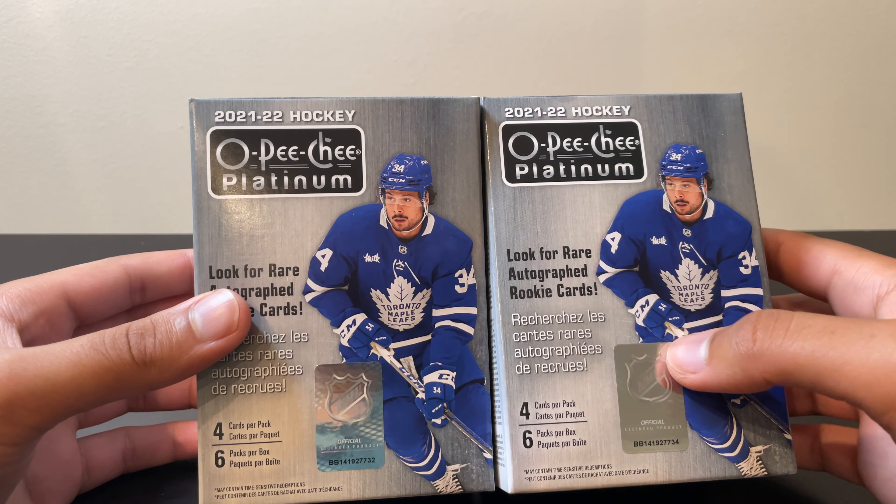Finishing off with Josh Norris, keeping it moving. We got Andrei Vasilevsky — looks like another rainbow behind there, or no, it's a sunset maybe — Jamie Drysdale and a sunset McKenzie Blackwood. Not sure if we're going to be expecting any numbered cards in this box, but finishing off with Jake Leschyshyn. Halfway through the first box and got a couple cool hits — nothing too special, but it's a blaster box.